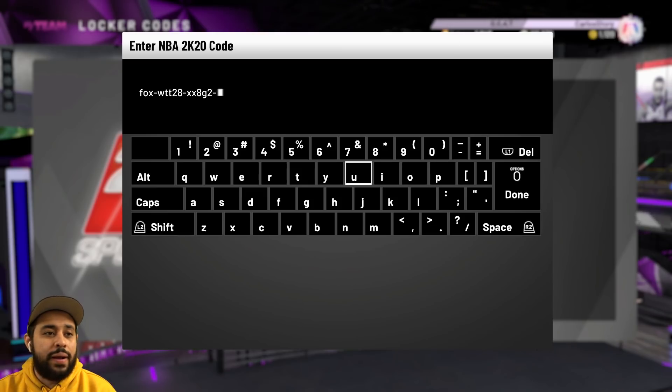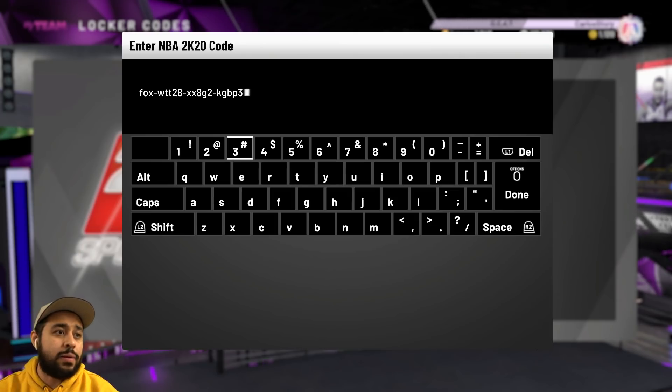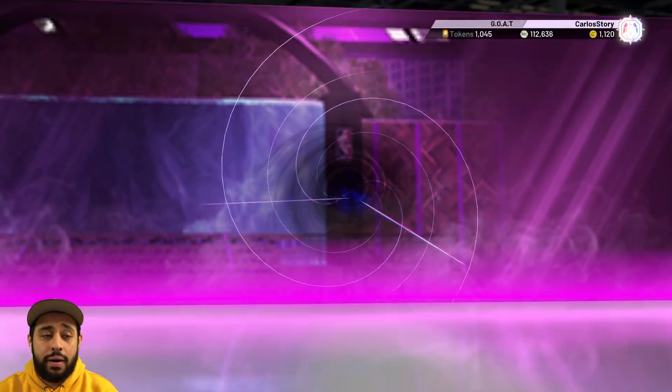Let me just make sure — is that a K or an H? That is a K, my bad. Okay, that's a G, that's a B, that's a P, and that's a 3A. We're rhyming accidentally. So put it in — like I said, Fox pink diamond. I'm hoping he's not in the corner police — 2K, come on.